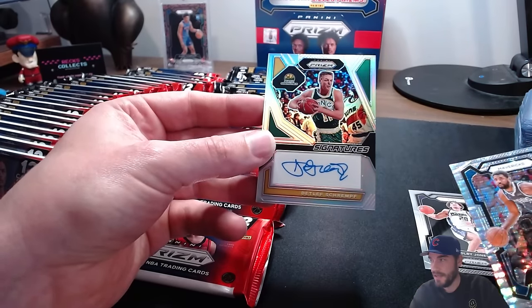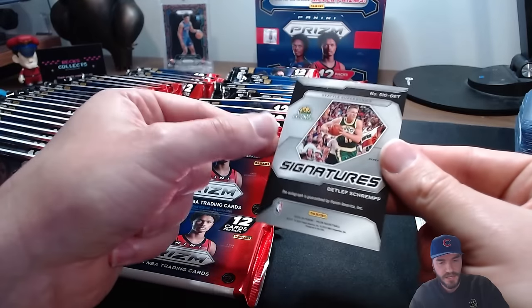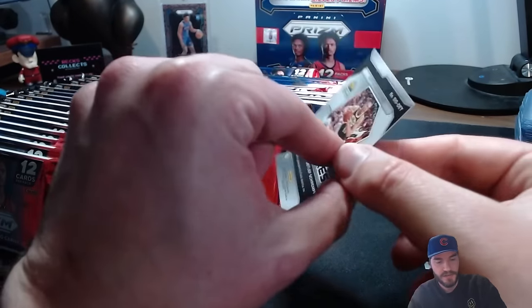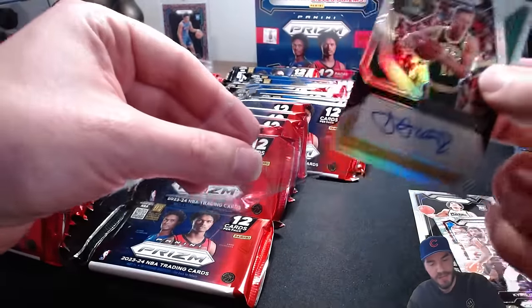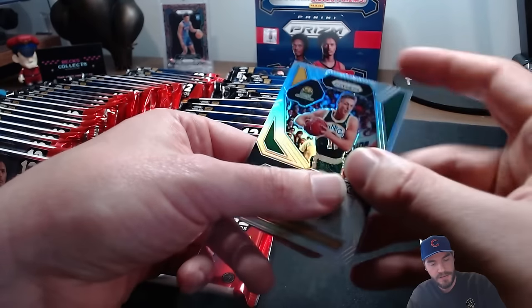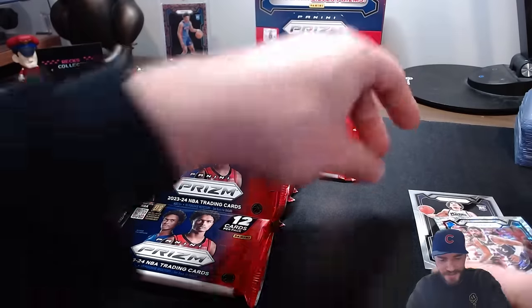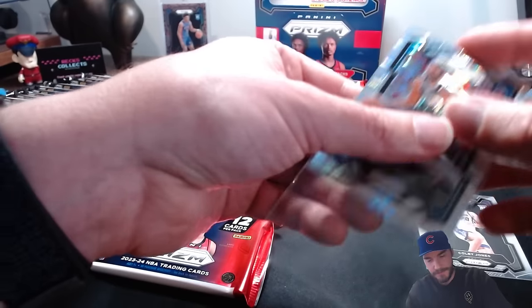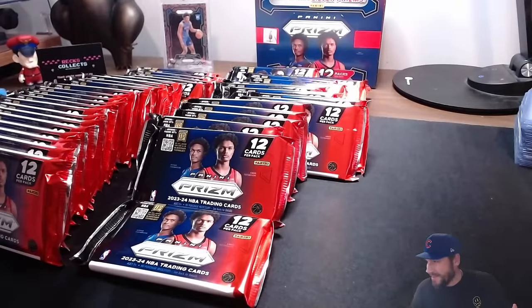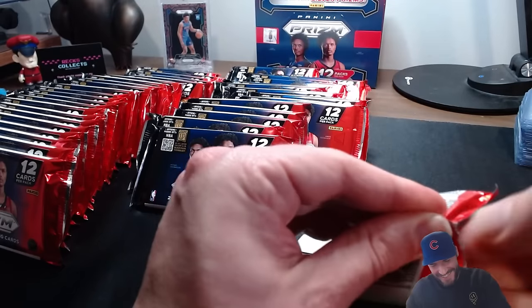Hyper prism on the Mavs - got the Kyrie Irving hyper prism, nice and shiny. Our first signature card here - it's old school, I saw the Supersonics jersey. Looks like a Dan Majerle-type haircut. I'm not quite sure who that is and I'm a big NBA fan, so drop a comment. That's one of eight signatures down - not the best, let's be honest.